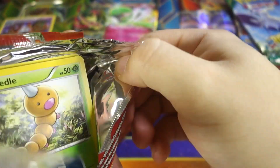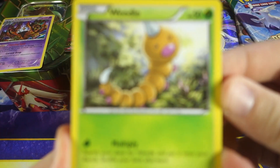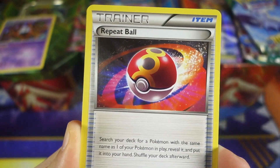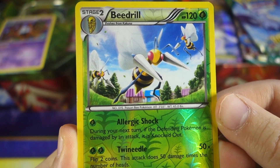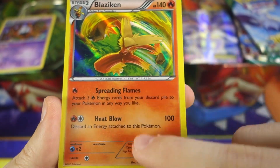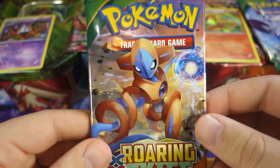Let's move on to Primal Clash for the Blaziken tin. We got Weedle, Barboach, Honedge, Electrike, Drilbur, Escape Rope, Marill, Repeat Ball, a Beedrill reverse rare, and we've got a Blaziken holo out of the Blaziken tin — how fitting is that! Love the foiling on this card. Blaziken out of a Blaziken tin — awesome!